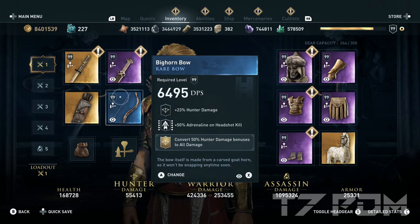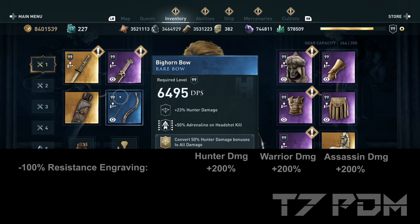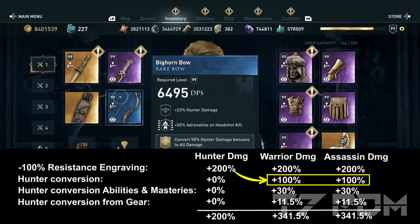On the bighorn bow, use convert 50% hunter damage bonus to all damage. We use the hunter damage conversion because the hunter damage percentages still exist in the game, and the Corfo engraving also gives us 200% hunter damage. So we get 200% hunter damage and can convert another 100%, turning that into warrior and assassin damage. In total we will get 341.5% assassin and warrior damage when we use hunter damage conversion and the Corfo engraving.